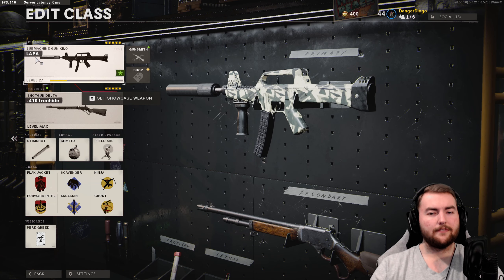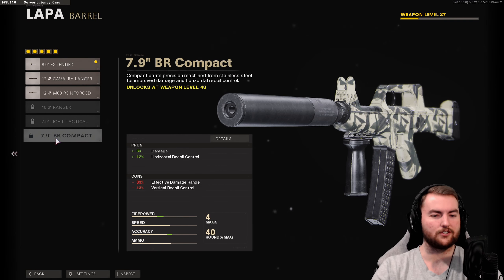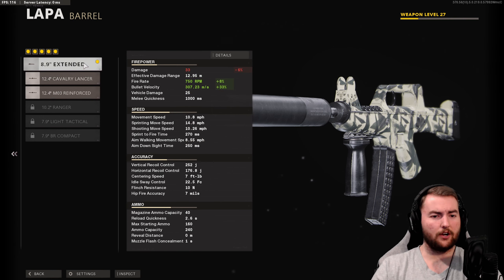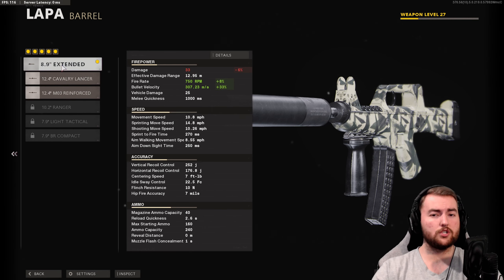With the LAPA, it's got various different barrels that all do different things — they can increase damage, fire rate, or recoil control. The best one is the extended barrel, because it gives the best base TTK value at about 320 milliseconds, and it also increases fire rate and bullet velocity. The values can be misleading, so punch them into a TTK calculator. The light tactical barrel is also interesting — with headshots, you're looking at closer to 180-200 milliseconds TTK.